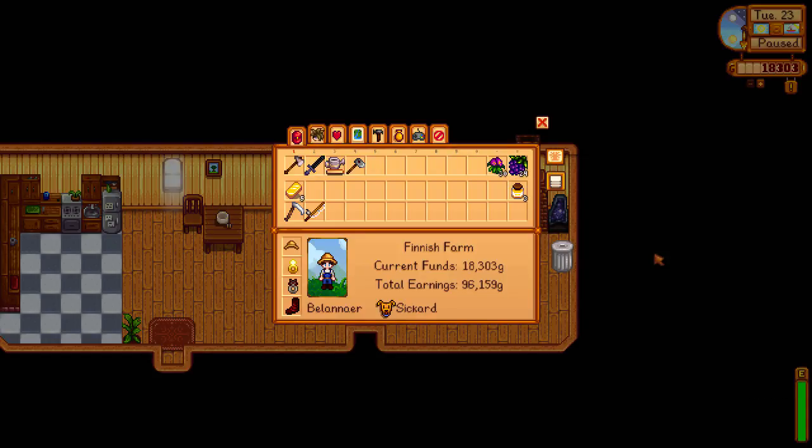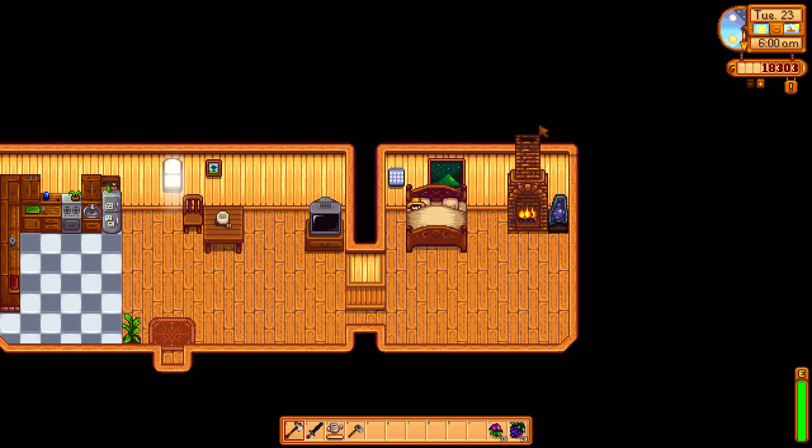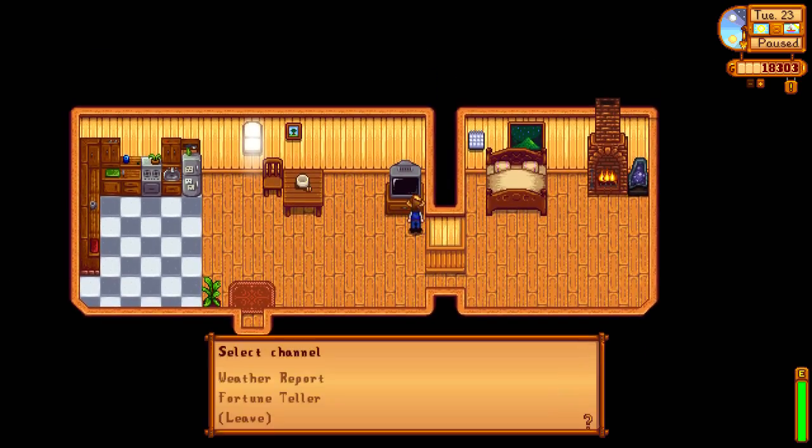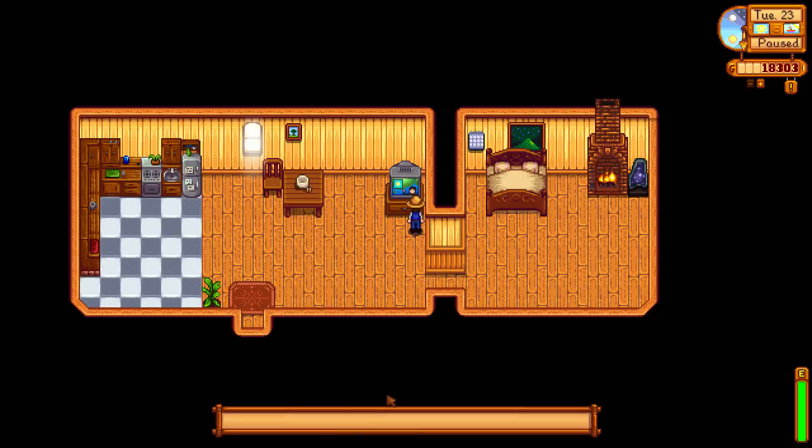Hello and welcome to episode 26 of the Stardew Valley Let's Play, where we do things today again. We're going to upgrade our watering can if we can. If it's a rainy day, we need to get a birthday present for Willy. And let's see what's on the news.